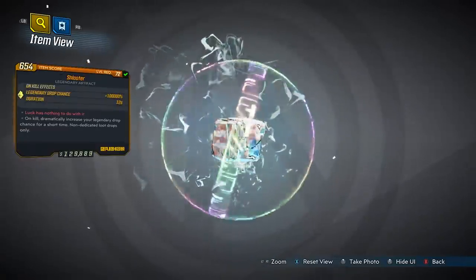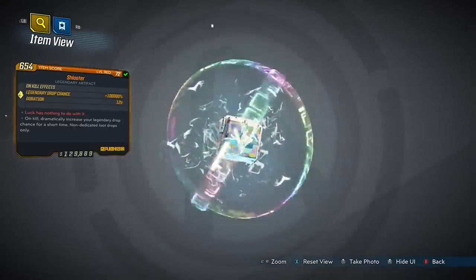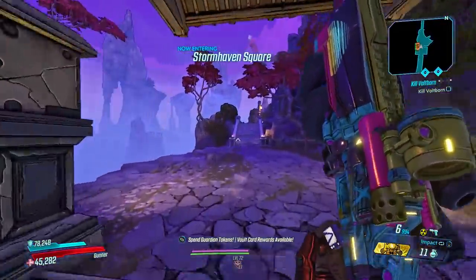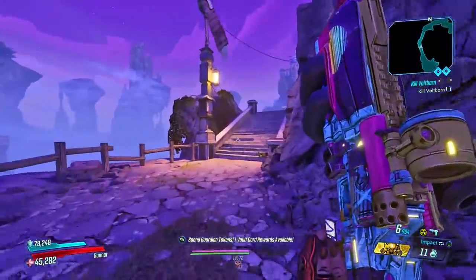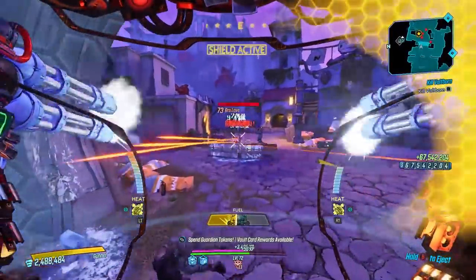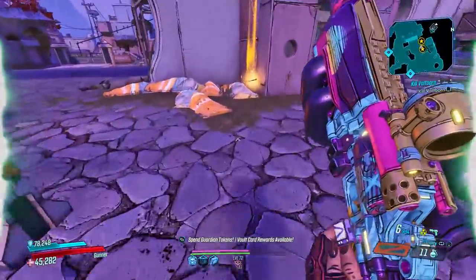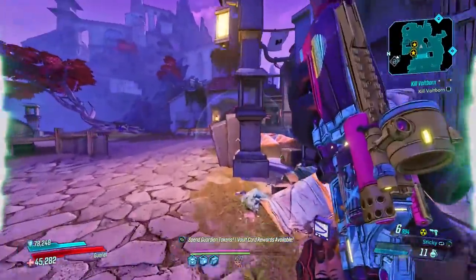Now let me ask you guys - what do you see when you see this artifact? Because I see angry Twitter threads. I see modded items. I see eBay listings. I can only imagine how this is going to go. I'm just hoping that the 100,000% isn't as big as I think it is, but I've just got the worst expectations for this. And I can see a legendary over there which I don't remember killing an enemy for. So in the first section of Athenus we already got two legendaries, which - you come to your own conclusions, but that just doesn't make a lot of sense to me.